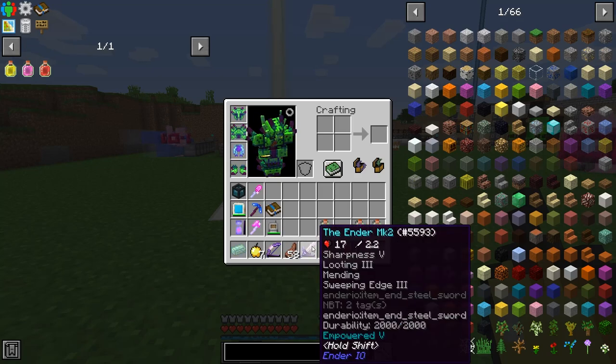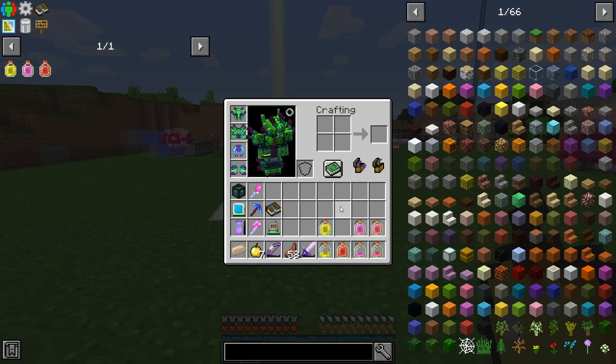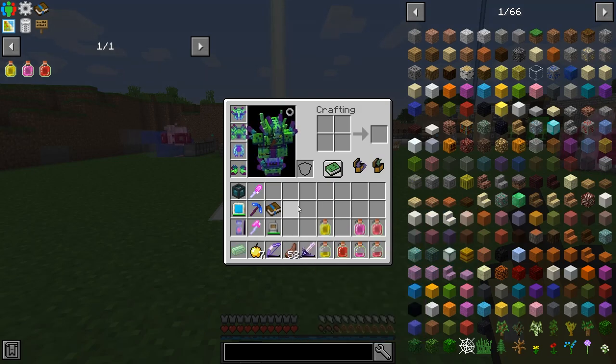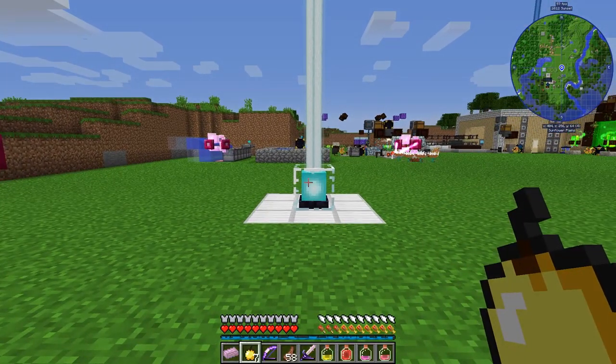I did add Sweeping Edge to my sword. Gaia Guardian 1 wasn't too bad — a long fight, but not too bad with all the prepping I did. Gaia Guardian 2 is supposed to be stronger and faster, so I'm not sure if it will be worse. Got my bow here. I might try shooting him, but I think he avoids projectiles like Endermen do.